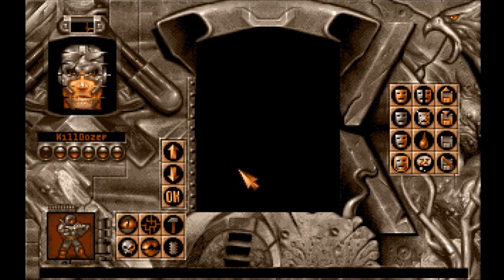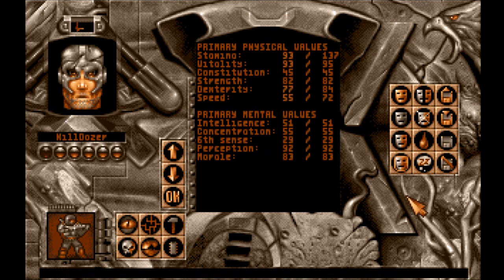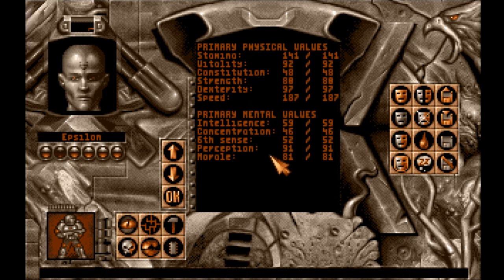I forgot to look at all their stats. I forgot to rest also — let's do that now. So Killdozer's stamina is 137. Vitality is 95. Pretty good stuff. Perception 92 — those latter two might have been there already. Epsilon's stamina is 141 and his speed is 187. 92 Vitality, 80 Strength, 97 Dexterity — he has really good stats right now. Constitution you can only get up to, for a lot of members, 40 for some of them, and 20 for the Chimeras.